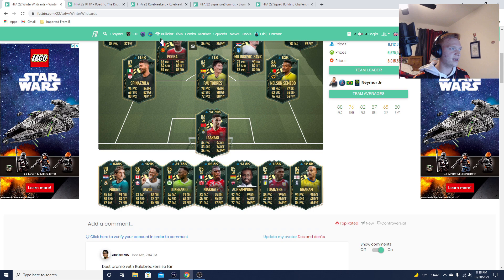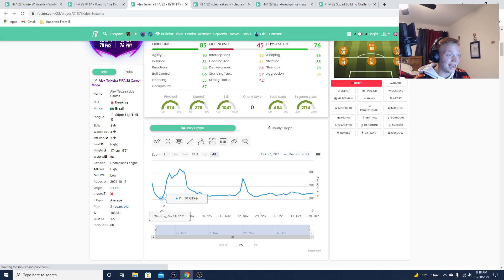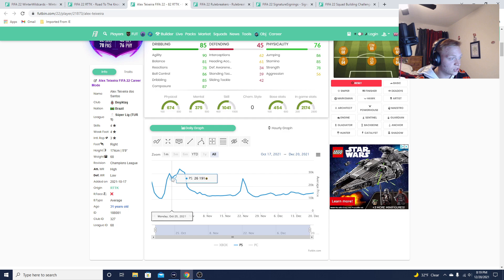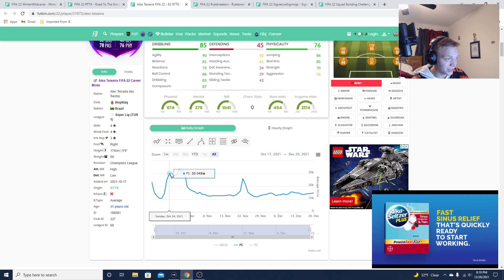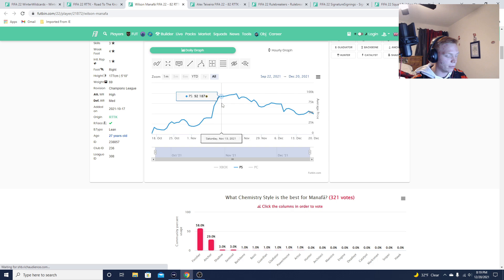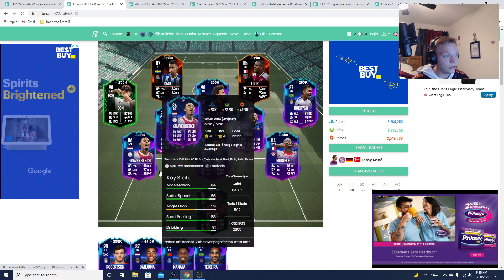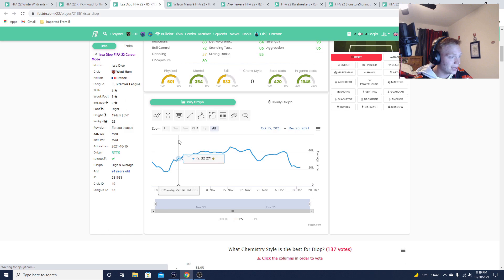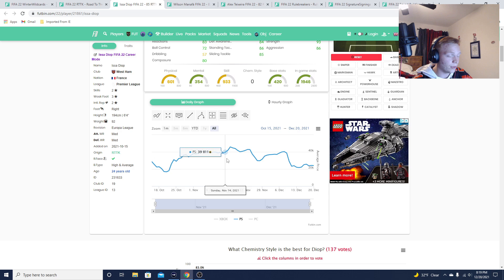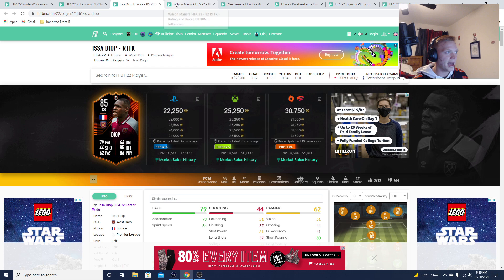The first promo they did this for was Road to the Knockouts. For example, Texera was down at about 10k — literally discard price. Then they started requiring these for SBCs and he shot up to 30k twice. Menjafa saw a bigger rise, jumping from 19k up to 95k. And Diop goes from 16-17k up to 40k with those SBCs. So they bring player SBCs into the game that require promo cards that are in packs, and it makes all those promo cards rise in price.